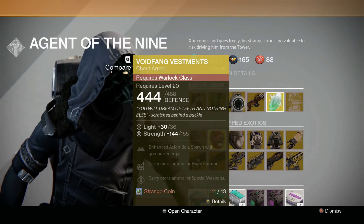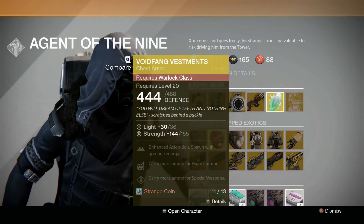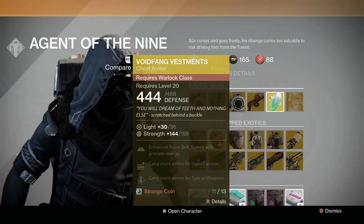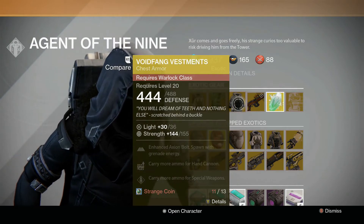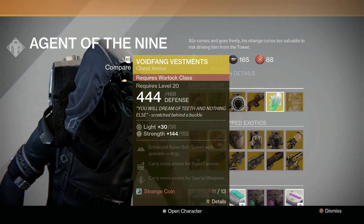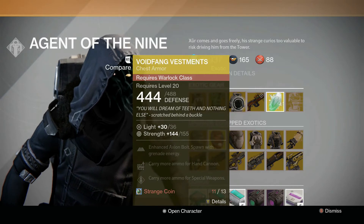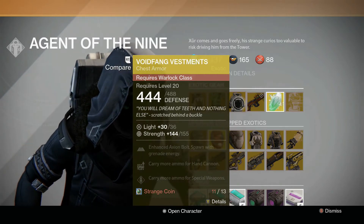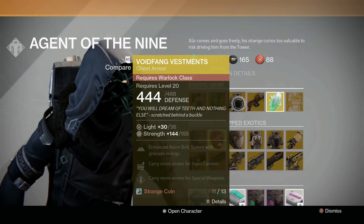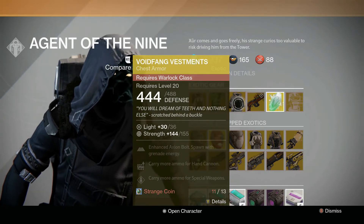For the Warlock, we've got the Voidfang Vestments — Enhanced Axion Bolt, spawn with grenade energy, more ammo for fusion cannons, more ammo for special weapons. If you'd like to be a Voidwalker, I could see this being interesting in terms of the grenade and the bolt, but still not the best exotic out there.